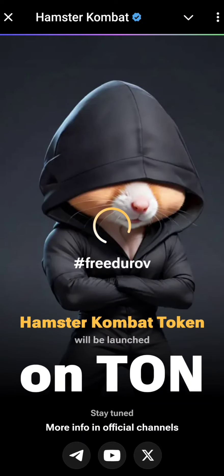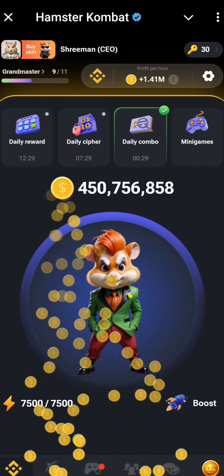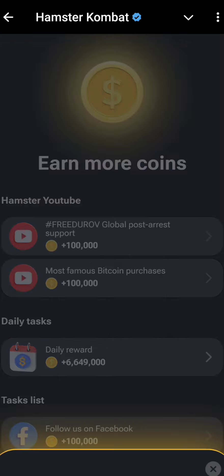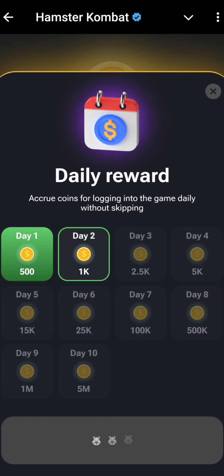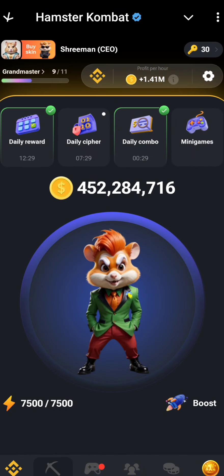Welcome, Hamster Combat fans! Let's talk about Data Center Tokyo and today's combo card. Before we get into it, make sure you like, share, and subscribe, and join my Telegram — you'll find the link in the description. Now, how can you get five million tokens from the Hamster Combat daily combo?